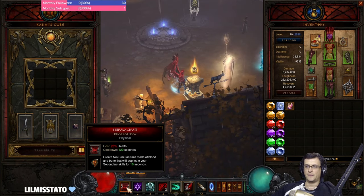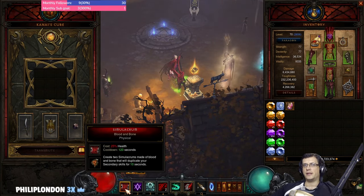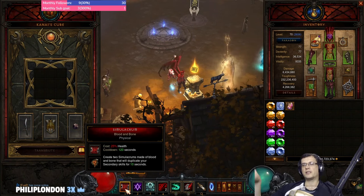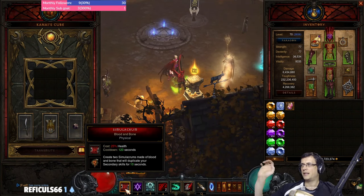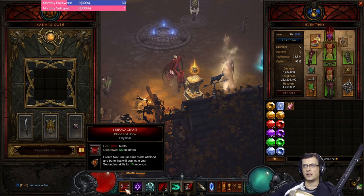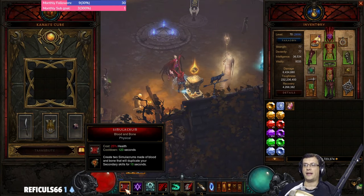Their health scales as a percentage of your health — the more health you have, the tougher they are. At GR150, with Guardian they are almost indestructible; you cast them once and unless you die you don't have to worry about them. For other variations — Augur — Simulacrums can still die, especially from grotesque explosions or poison trash.